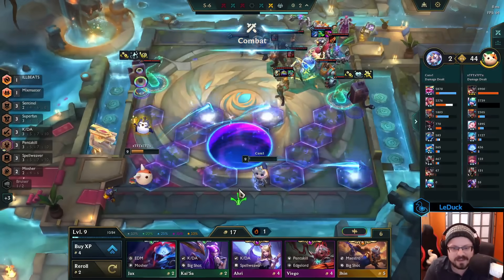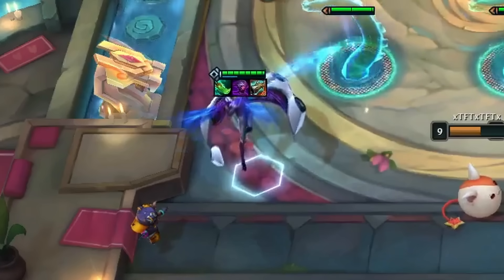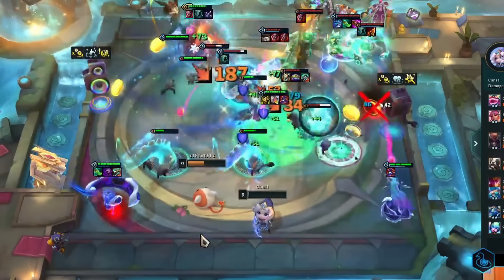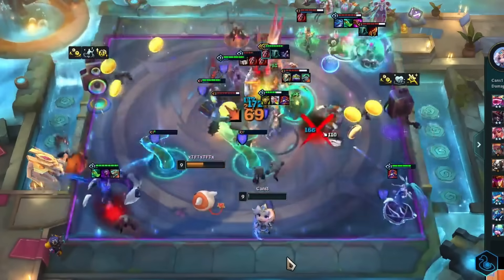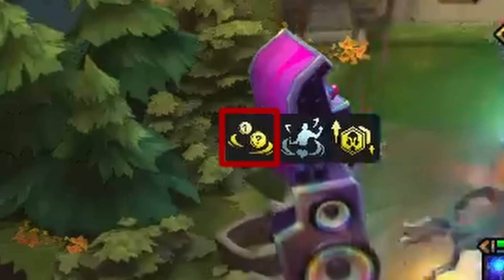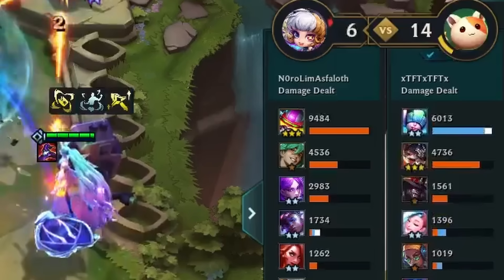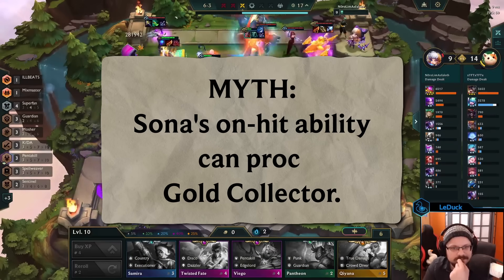In this fight, we have a solid level 9 setup with a Sona 2-star running around with a Shojin, an Adaptive Helm, and a Gold Collector. The combat starts, everything is going well, and Sona proceeds to buff her entire team. All of a sudden, this is causing mayhem right away — enemy units are executed left and right with gold dropping everywhere. Now to be fair, I do have the Spoils of War augment, which is adding some bonus gold, but you can also see in the damage statistic how Sona has a decent amount of true damage, which is caused by Gold Collector. I think it's safe to say that this myth is confirmed.